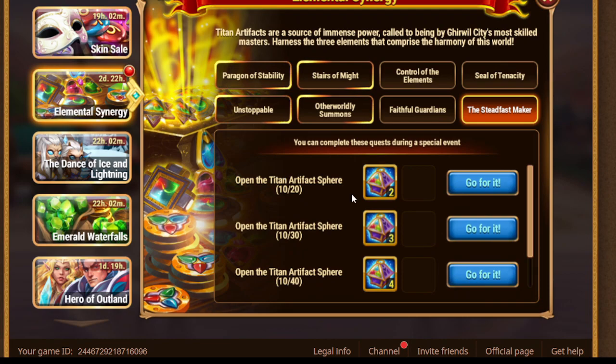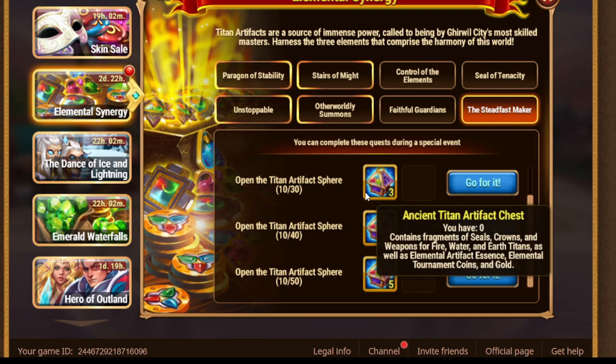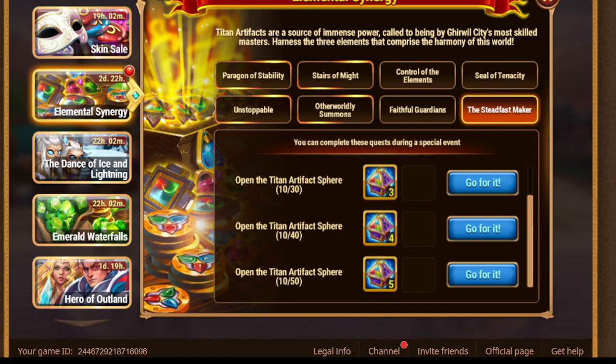Finally, open titan artifacts. If you don't have enough, you can do it for emeralds, and that will benefit the part where you need to spend emeralds here and at Emerald Waterfalls. Overall, elemental synergy today has great synergy with the other events going on, and you can benefit if you do more quests today. I hope this information helped you decide what to spend and when — good luck and see you in my next video!